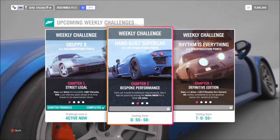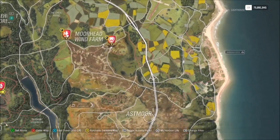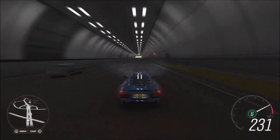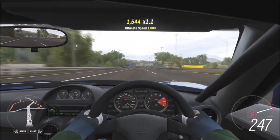The first challenge just wants you to simply drive 10 miles in your Noble M600. As I usually do, just go to the highway flat out and you'll get those 10 miles covered in about three to four minutes. It's basically one run and a bit on the motorway.